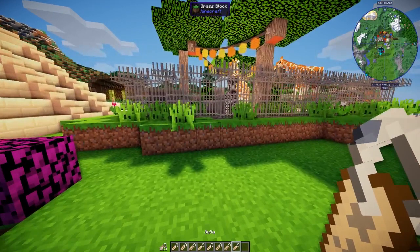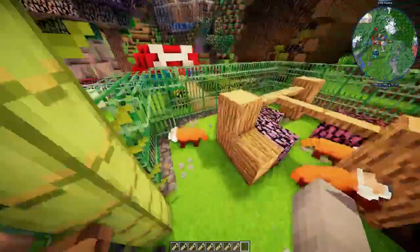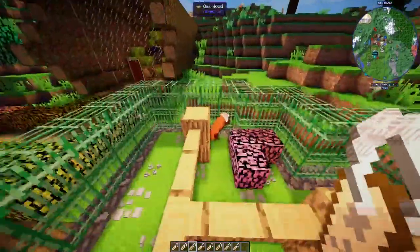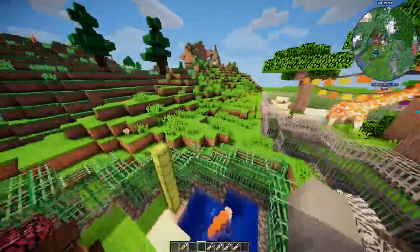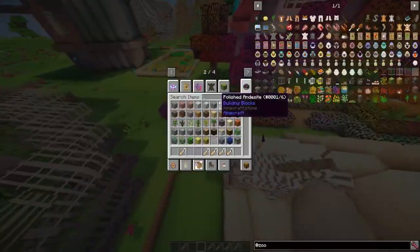I'm going to name these ones around and see how many animals we still have left without names. I'm going to start with my red pandas. You can be Small Fit, you can be Donnie, and you can be Selma. And how did you get out? Can you jump two blocks high? Have I made a mistake?